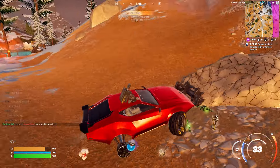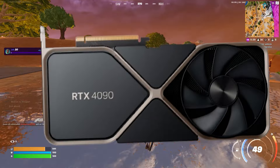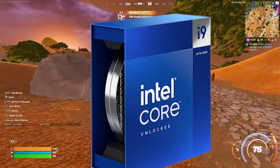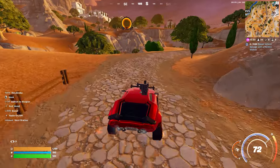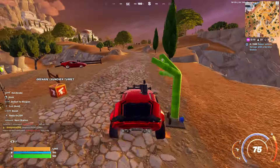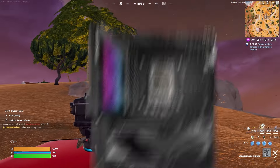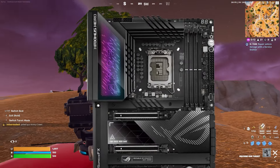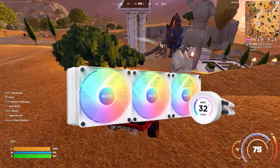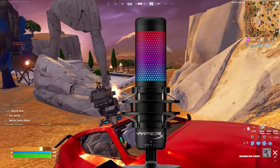For his PC: the case is a Corsair 5000D, graphics card is an RTX 4090, processor is an i9-14900K, with 48 GB of cheese cube DDR5 RAM, a 1200 Gold ATX power supply, motherboard is ASUS ROG Maximus Z790, the cooler is an NZXT Elite 360MM, and his microphone is a HyperX Quadcast S.